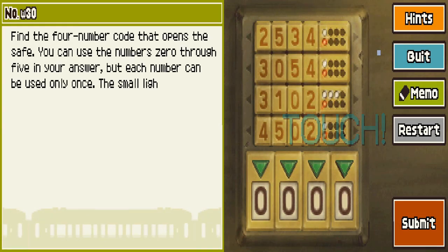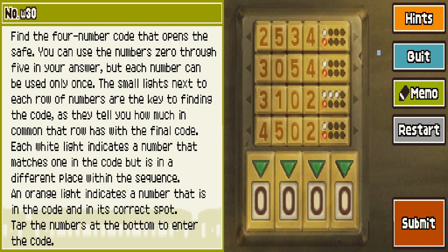Cracking the Code. Find the four-number code that opens the safe. You can use the numbers 0 through 5 in your answer, but each number can be used only once. The small lights next to each row of numbers are the key to finding the code, as they tell you how much in common that row has with the final code. Each white light indicates a number that matches one in the code but is in a different place. An orange light indicates a number in the correct code in the correct spot. So it's Wordle. Let's figure this out.